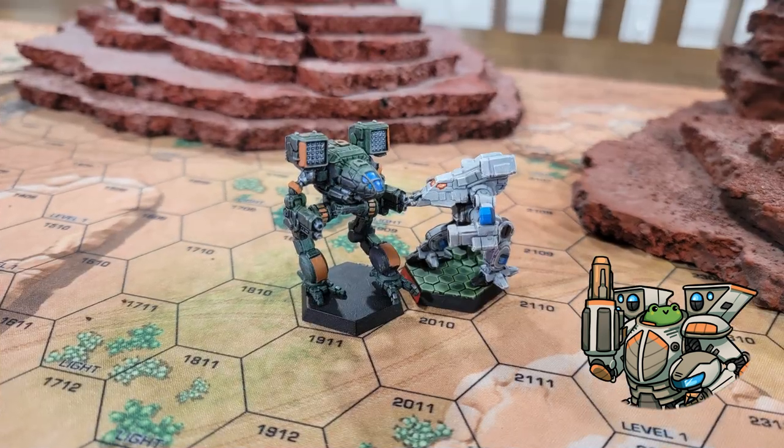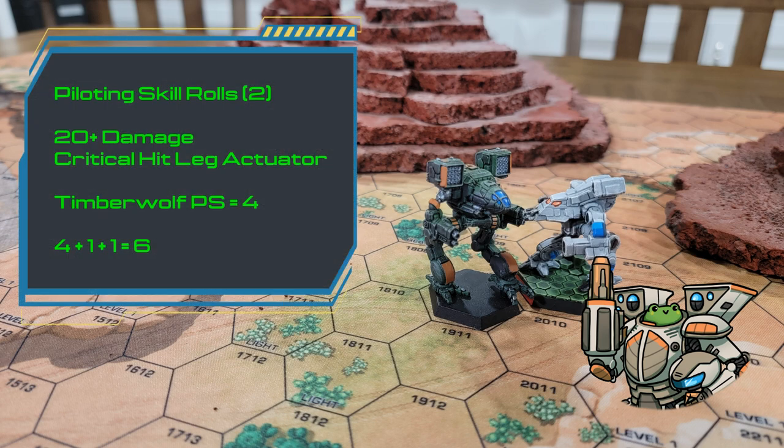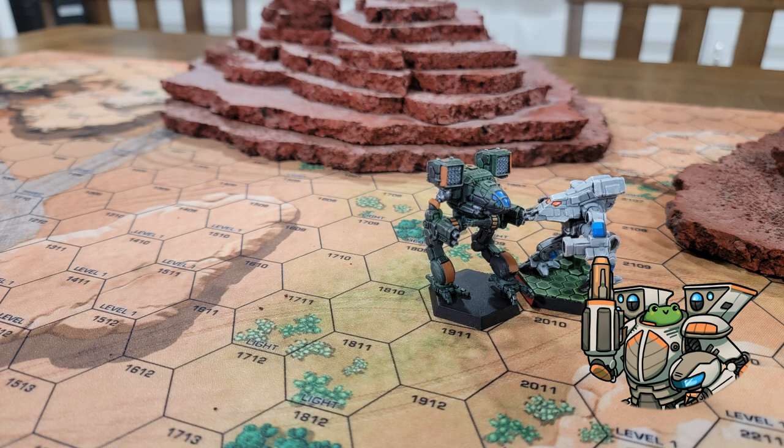For example, this Timberwolf and Bushwhacker are having a feisty disagreement over who owns this piece of property. During the weapon attack phase, the Bushwhacker does a cumulative 22 damage to the Timberwolf and manages to score a critical hit on the right leg actuator. This will require rolling two piloting skill checks: one for the busted actuator and one for the 20+ damage. The Timberwolf's mech warrior has a piloting skill of 4, which means it needs a roll of 4 +1 for taking over 20 damage, plus another +1 for the critical on the leg actuator. Luckily for the Timberwolf, the rolls were an 8 and a 10, so the Timberwolf did not fall at the end of the weapons phase.